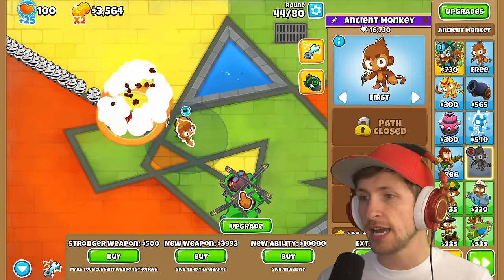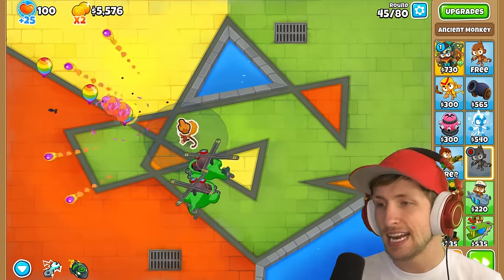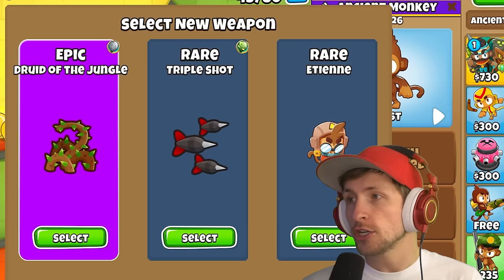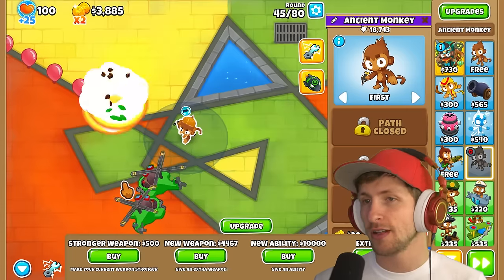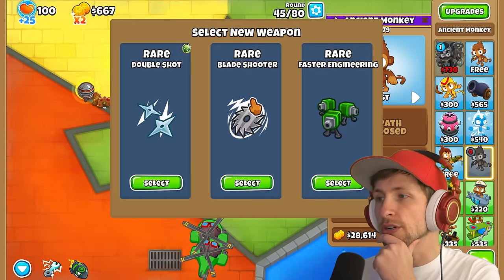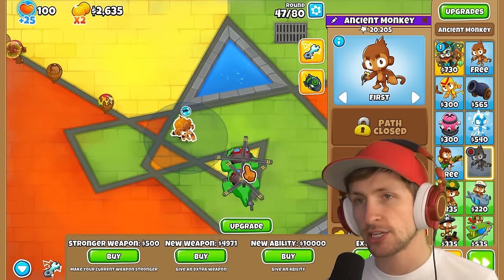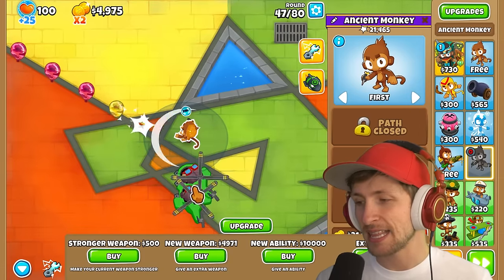Let's grab Psy because Psy allows us to pop camo balloons. Drew to the Jungle — but triple shot can hit camos. Drew to the Jungle is vastly superior in every way, shape, or form. Blade shooter. I definitely want double shot because we've been complaining about not having camo detection — I need to make sure that I get some camo detection here.